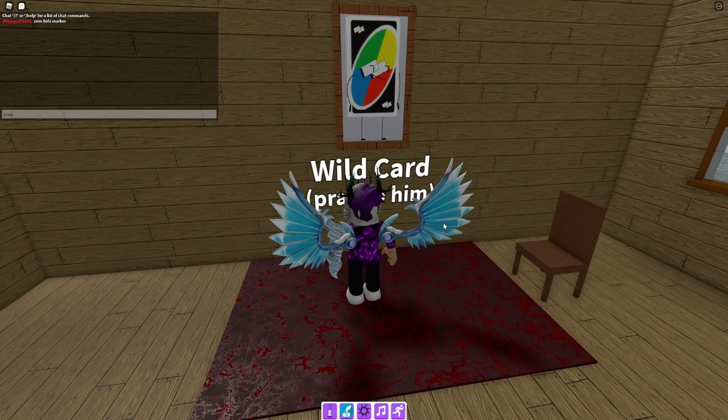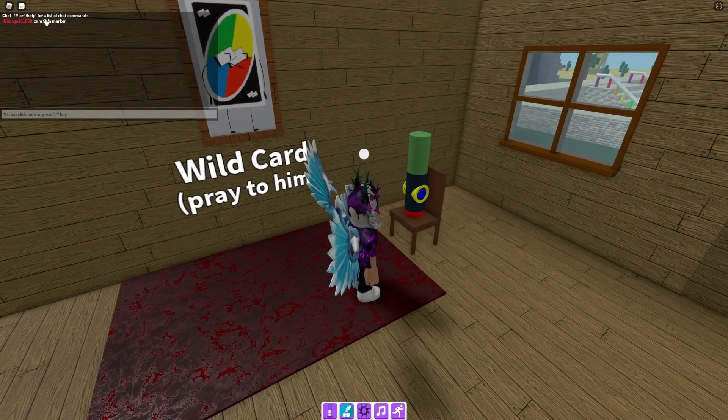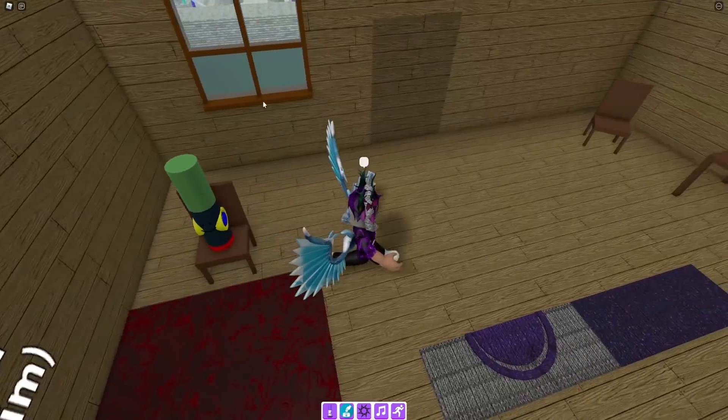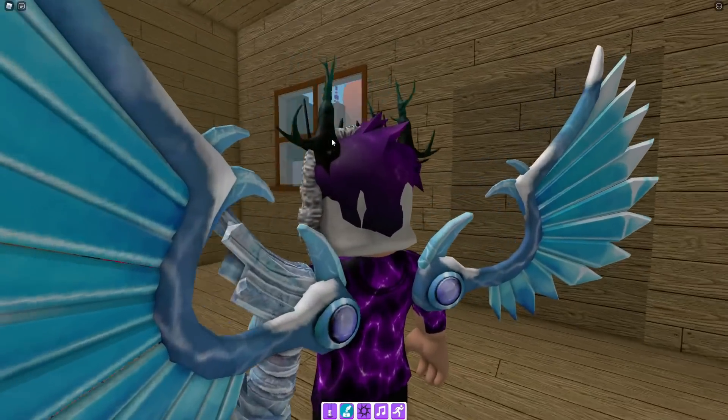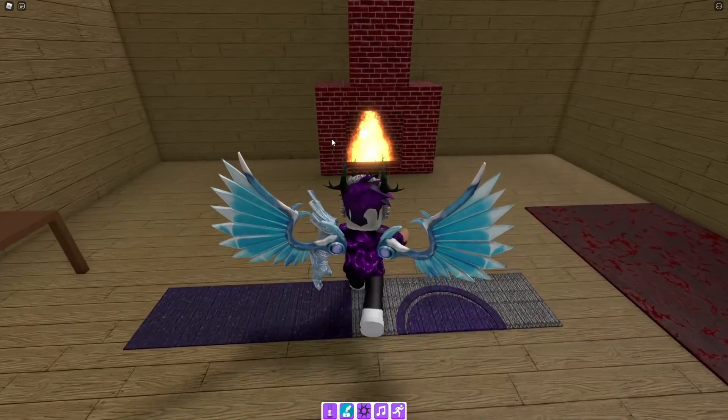Stand near the fishbowl and type in '3 2 wild card'. That's going to go ahead and allow the wild marker to show up. Now we've done that, just jump on there and that's how you get the wild marker.